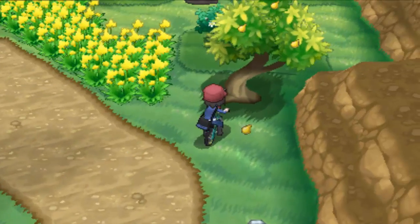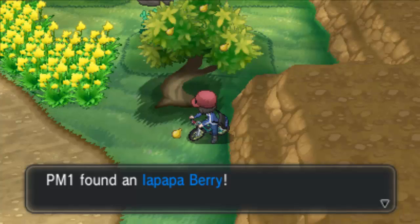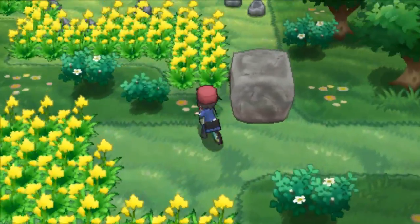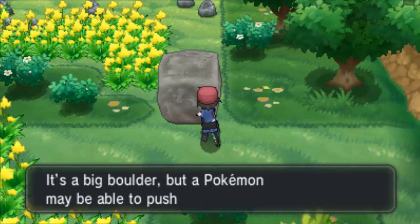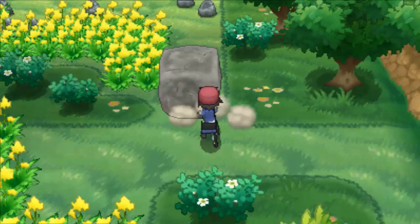Here on Route 10 we can find wild Eevees. They're not so rare but they are rare. So here we have an Eevee holding a Haban Berry — funny way to say it. There's also a Psychic trainer here we can battle. And there is a Thunder Stone hidden somewhere in here.